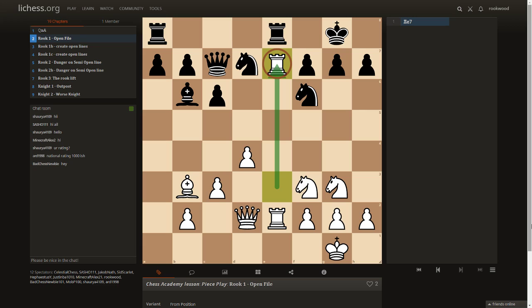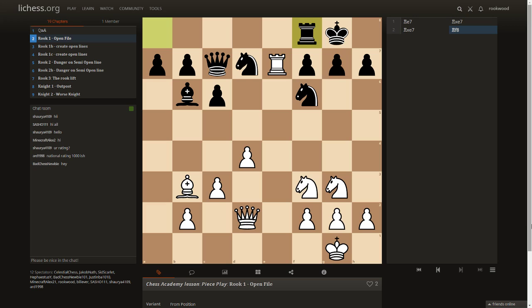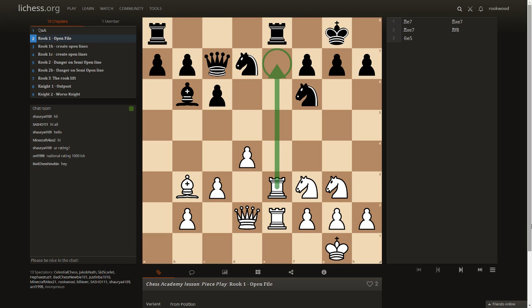Now we've got pressure there. The point of invading is also to find targets. F7 is a sensitive point in this position. Black can trade, but f7 is delicate — if it tries to defend f7 we can put more pressure on it, and notice this knight is also pinned. We can't really alleviate the pressure anymore, and f7 will fall. We infiltrated down the file and won because f7 was our target.